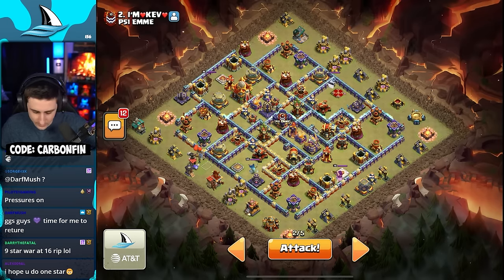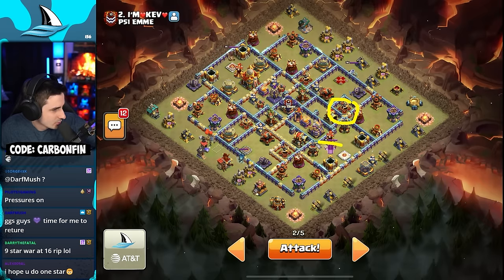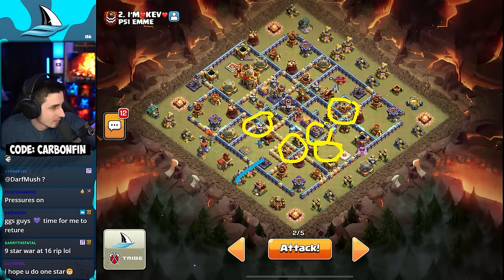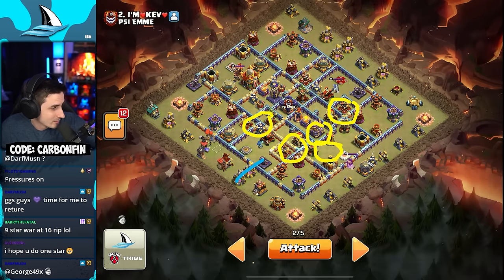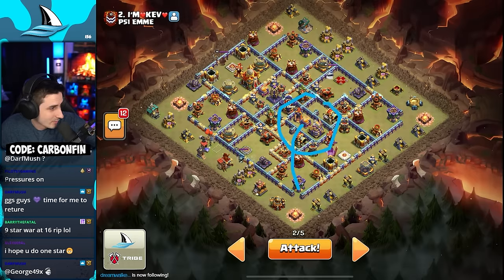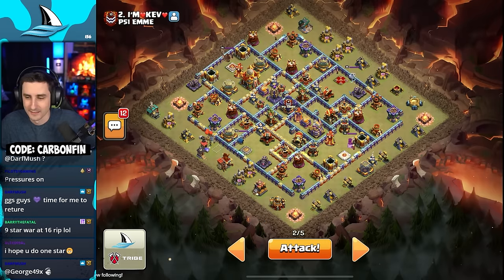I need two earthquakes in the core, so I will have to use one invis here, two invis, three invis, rocket loon this, four invis — then five invis to invis the eagle so I can hit the poison spell tower. There are probably gonna be teslas right here but I have to get the warden ability off before they activate. Then I hit that poison spell tower, take all that out, start my queen going this way, king over here, move around through and up, RC comes on the back end — that's the plan.